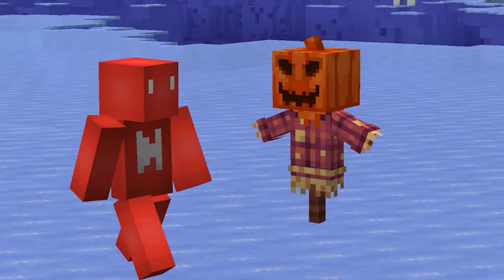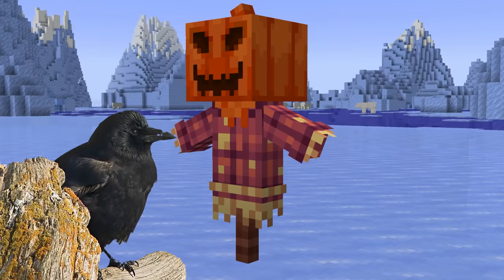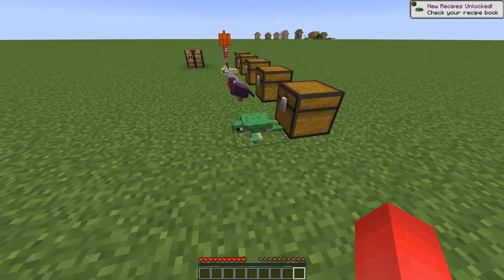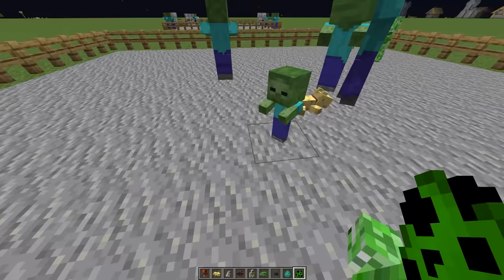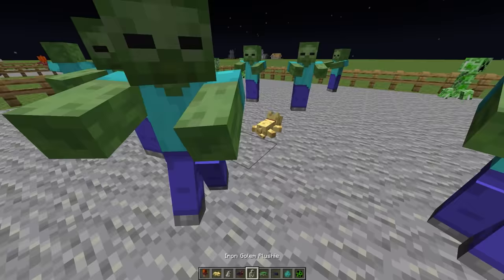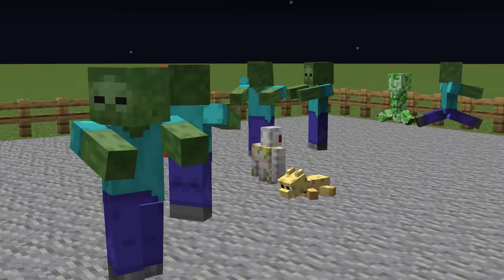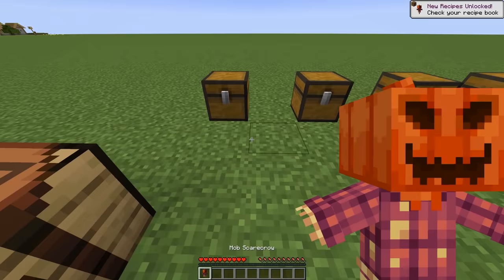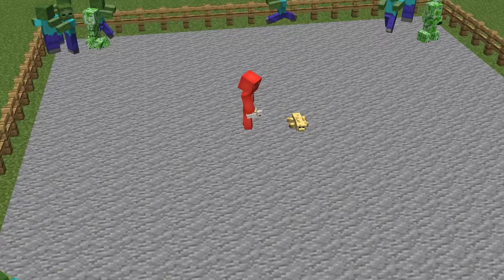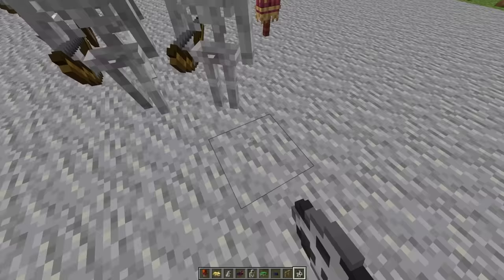At first, a scarecrow might seem like a silly addition — I mean, there's no crows to scare off. But the way this mod does it is that we can make different scarecrows to serve as deterrents to different mobs. For example, if we wanted to scare creepers away from your base, this ocelot plushie could do the trick. Or maybe use an iron golem miniature to keep the zombies away from your villagers. And with one option, you can scare off all hostile mobs if you like — with an eight block radius of fear, these little decoys can do some serious work.